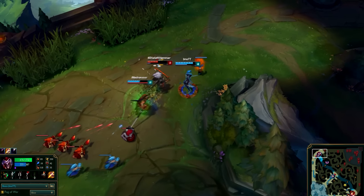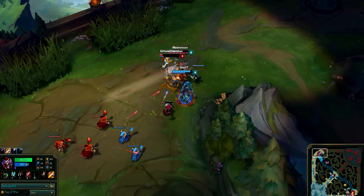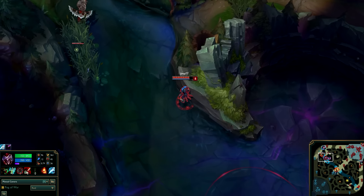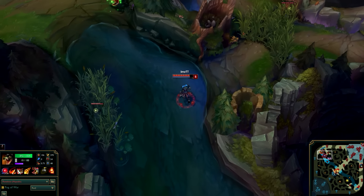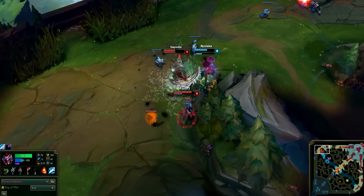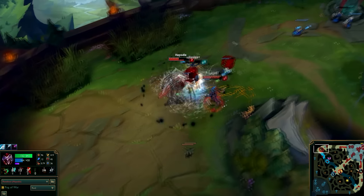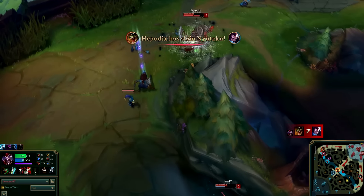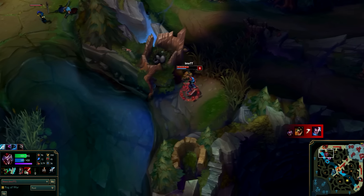With Shaco's passive Backstab, he will also deal 20% extra damage when striking an enemy from behind with basic attacks or Two-Shiv Poison. Combined with Shaco's ultimate Hallucinate — which lets you first vanish for 0.5 seconds and then clone yourself — he is quite annoying to play against. But with heavy amounts of pink wards available, it might be difficult for Shaco to approach the enemy at times.